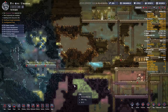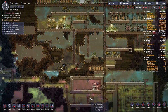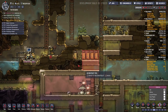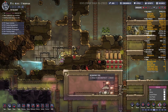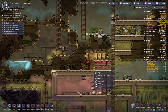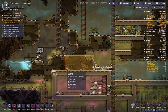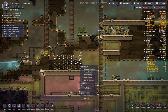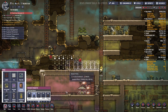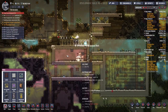I guess maybe we should start picking up all of our garbage. Let's deconstruct all this here — I want to redo this area. We can dig this out and put a bunch of storage compactors down here. Food has decayed — that's kind of a good problem to have when you have so much food that it just decays.